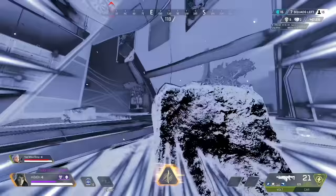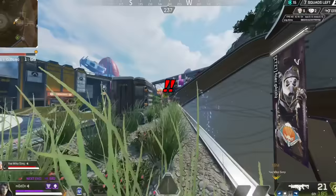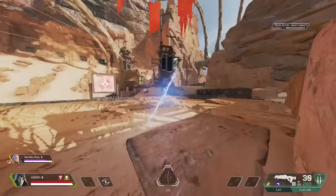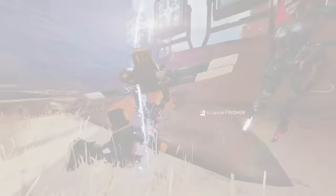Ash's portal can be used through windows and smaller gaps, which you can use to your advantage to surprise enemies by facing into a room that they aren't checking, or facing out of a building when both your exits are covered. When you take a portal, you will be faced in a predetermined direction, which is forward. If you're being chased as Ash, you can place your portal and then take a few steps backwards to shoot the enemy in the back once they exit.